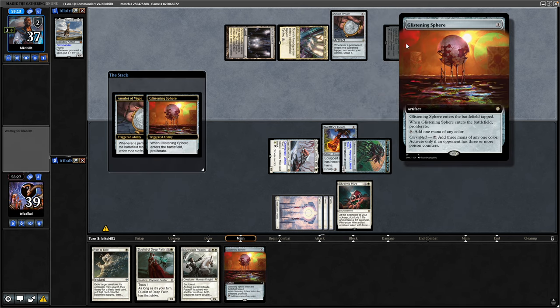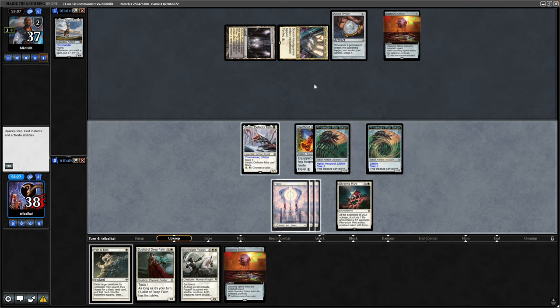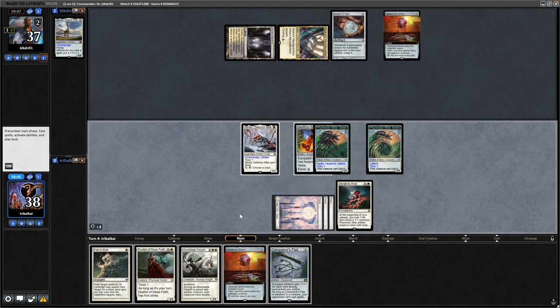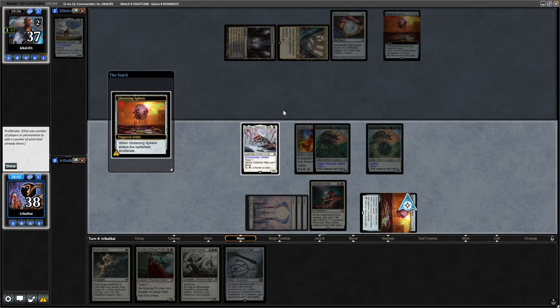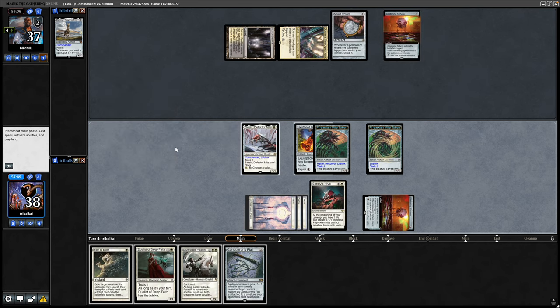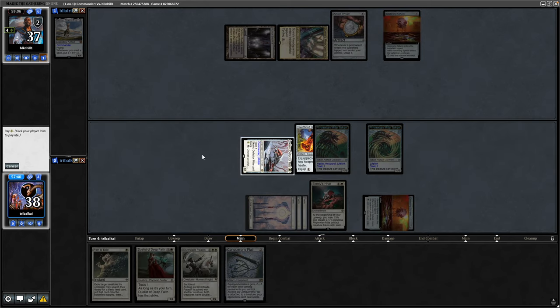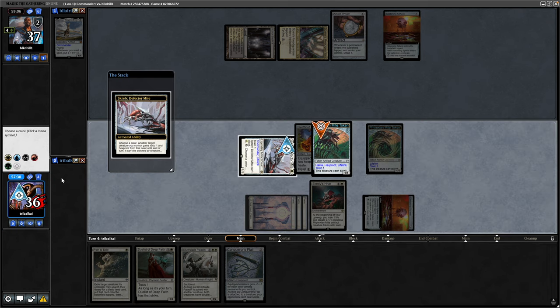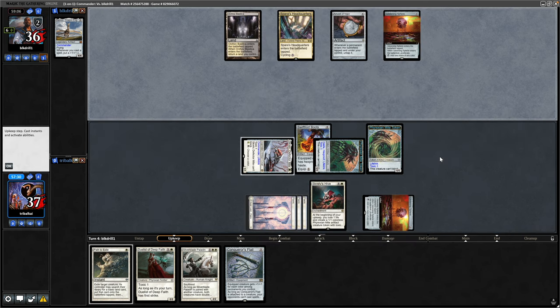Our opponent plays a Glistening Sphere — that will only be one mana for them since they need an opponent with three or more Poison for the full benefit, but it will be three for us. There's a Conqueror's Flail. Seeing as how we're missing land drops, we just have to go for the Glistening Sphere. Unfortunately we will not be able to swing in with the Mite token, but we can put our opponent up to four on the Proliferate. We can give the Mite Toxic 1 just in case our opponent removes the Skrelv during combat — pay two life into that. We swing in with the Mite for two more Poison Counters: one instance on itself and one from the Skrelv, so they go up to six.